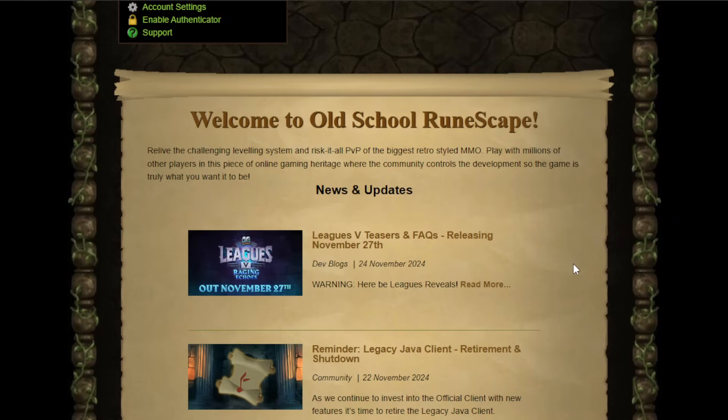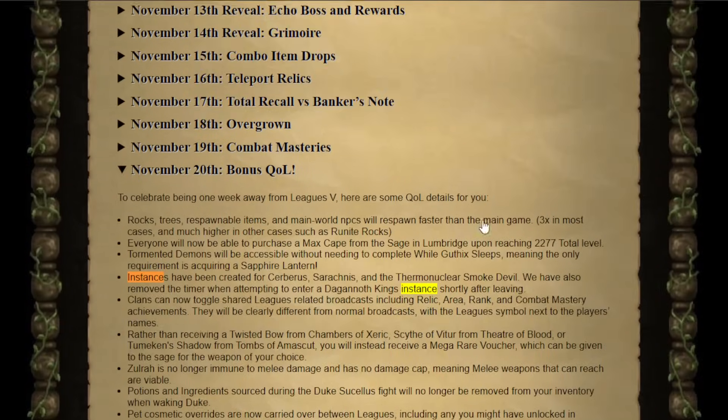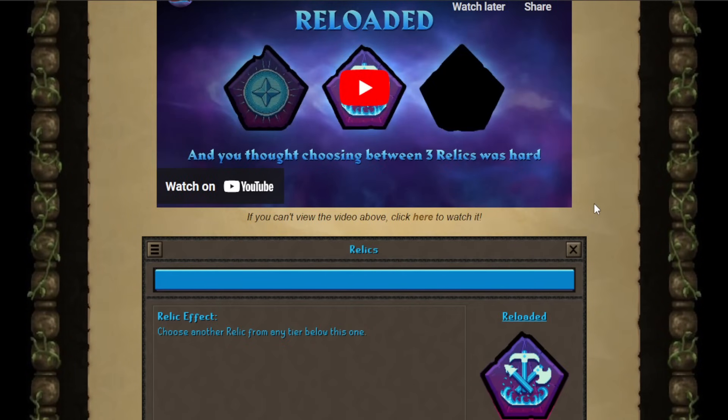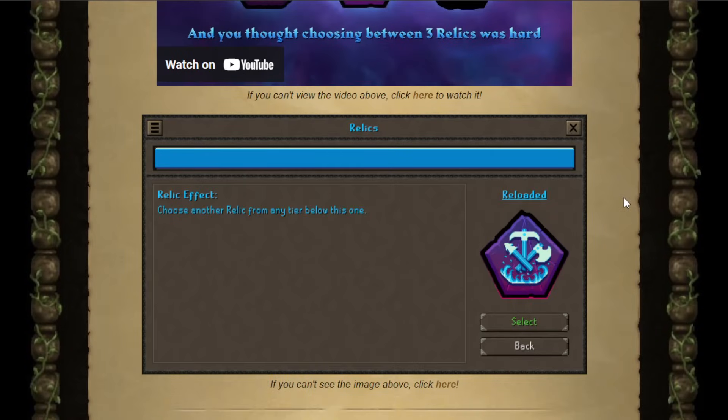So I might be sick. There's a slim chance that I'm sick. But do you know what else is sick? Jagex. Because they're dropping some big reveals today, guys. A new relic comes out that we've never seen before.